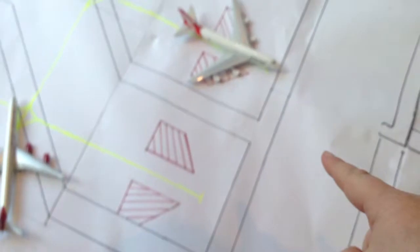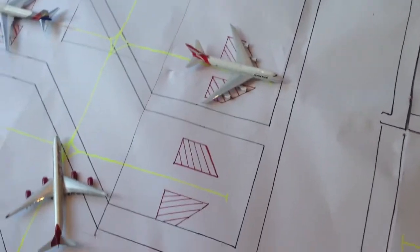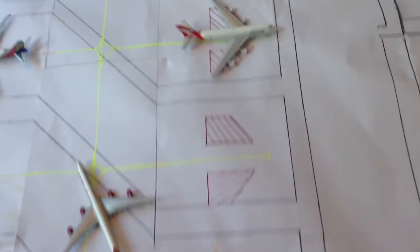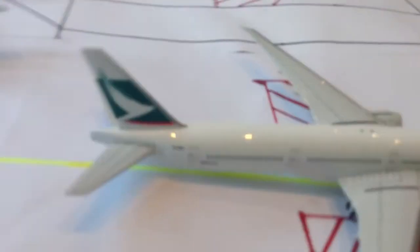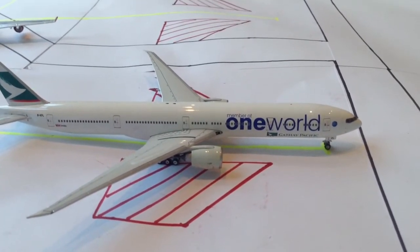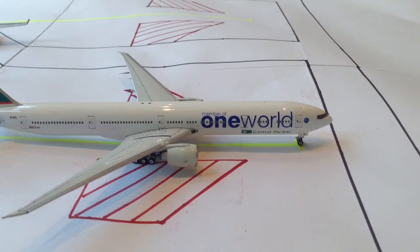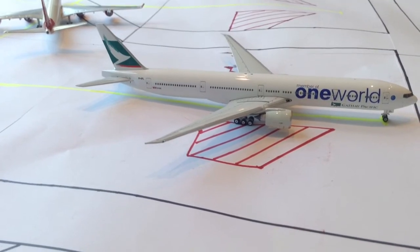From there all the way along to that Emirates plane is Terminal 3, which is exclusive to One World carriers. At the back there are some different airlines which aren't in any alliances. There's a 777-300ER in the One World livery — it really is a nice model. That's staying there for a bit, then it's going to go off to Hong Kong.